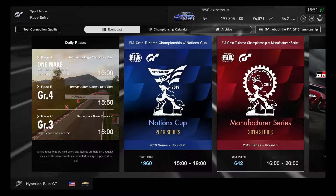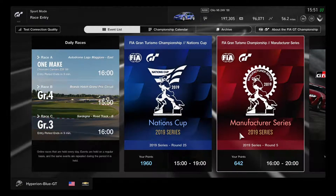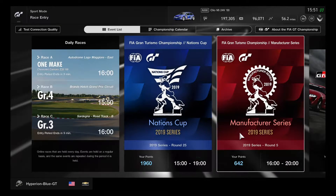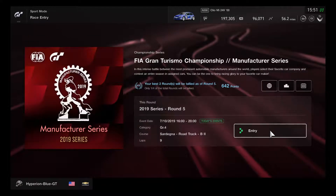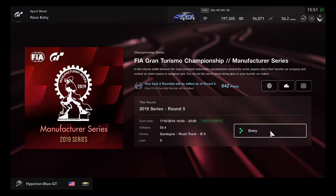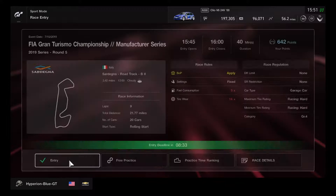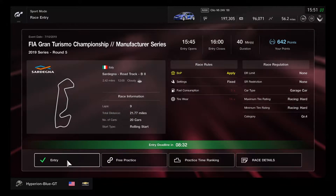Hey, what's going on, you guys? This is Hyperion Blue GT, and this time it's round five of the Manufacture Series. We're about to take on the Sardegna Road Track in reverse for nine laps, using Group 4 cars. This is going to be one advanced, challenging race.